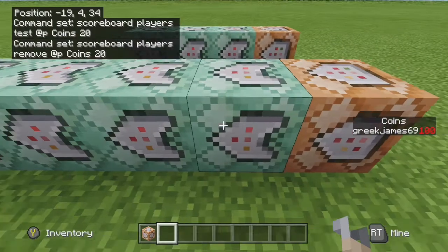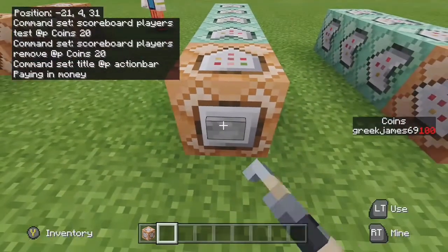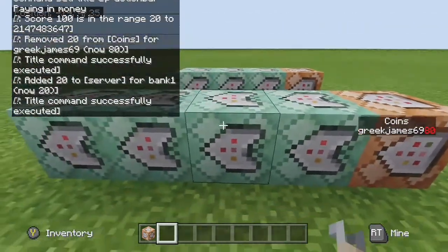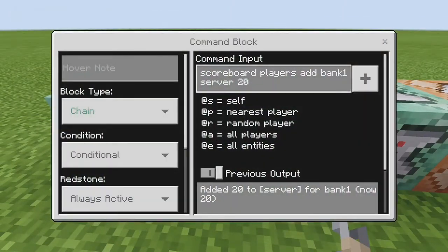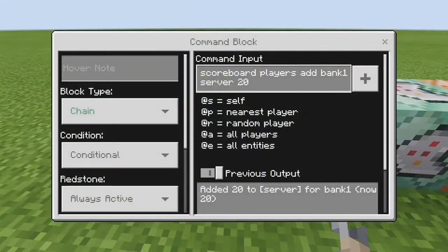That chain conditional block is: scoreboard players remove @p coins 20 — removing the 20 coins from the player. I've added a message block: chain, conditional, always active — title @p actionbar Paying in money, which pops up at the bottom of the screen. Then the next block adds it to the bank: scoreboard players add bank1 server 20.